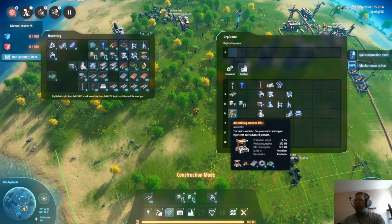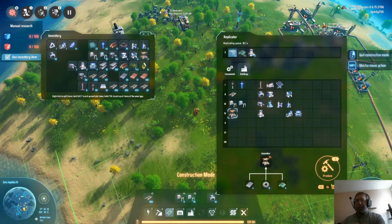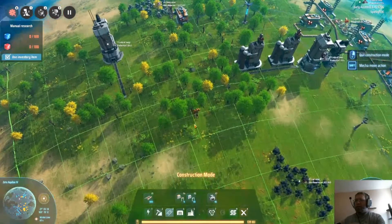We need graphene, which is gonna take an assembler. How many do I have in store? First of all I need those, and create these. We'll see where that puts us.